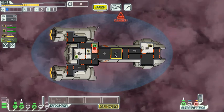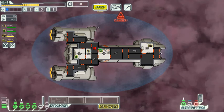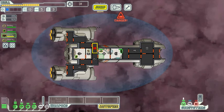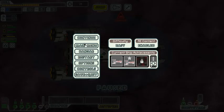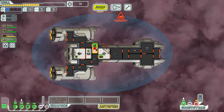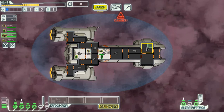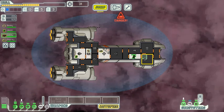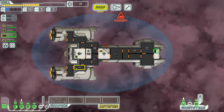These red stripes in this room mean there's no oxygen in the room because there's a hole in it. I'm going to heal up my crew members that have been hurt, then send Osprey in to fix the doors so I can control them again. And I'm going to send Corey to find the fire, because he can put out fires without worrying since he's immune to fire — it's a really good thing to have.